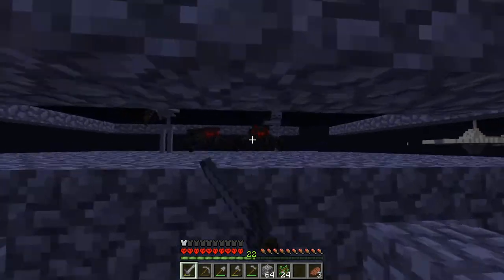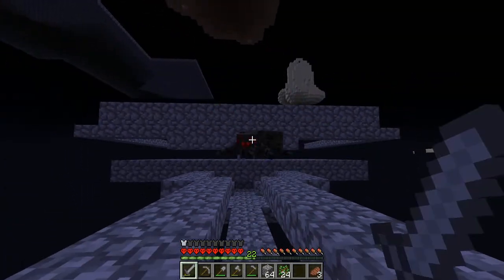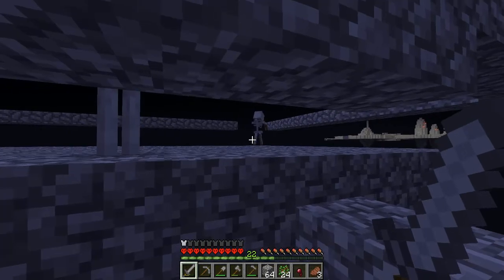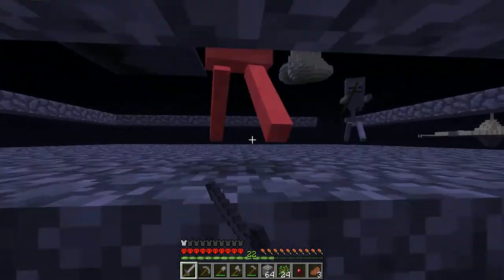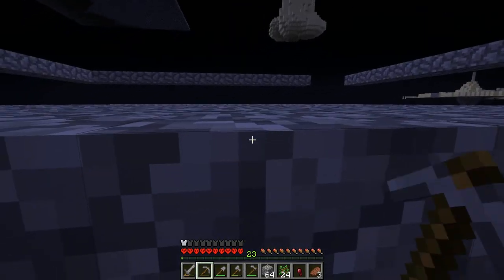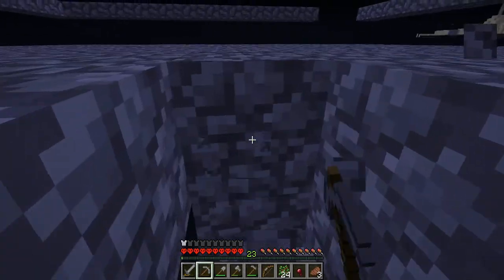These spiders I've got to get rid of first, and then I'll get the skeletons. The spider was fighting the skeleton and the skeleton won — that's funny. Got some bones. I've got a bow now — crafted a bow, I've got some arrows here. So I'm going to gather that arrow.